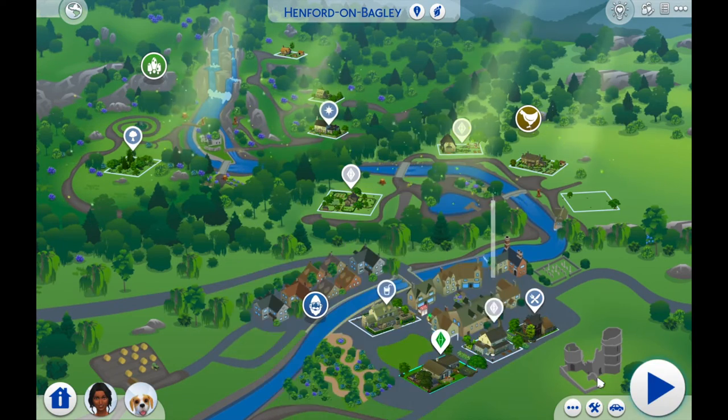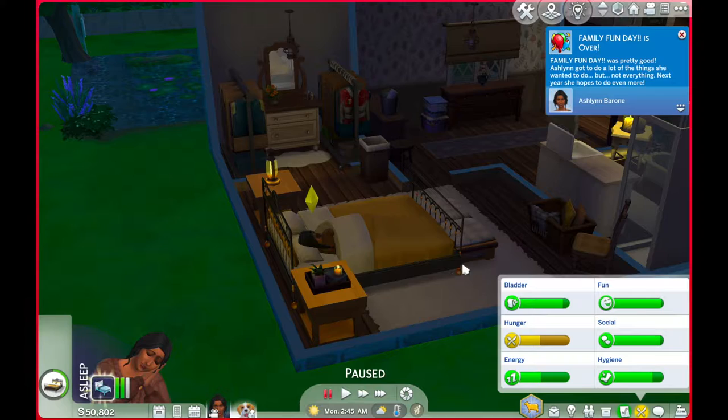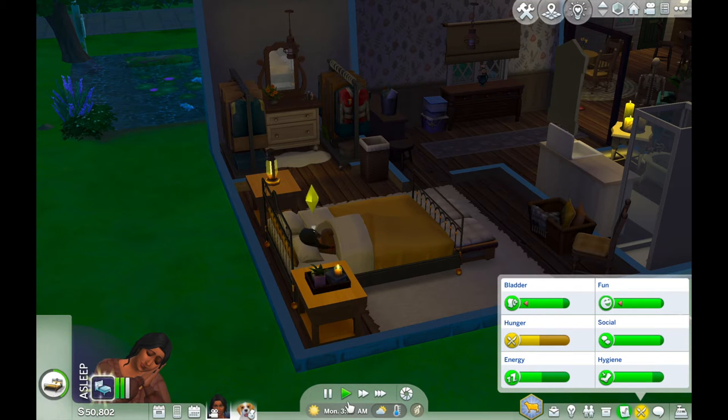There are some updates, y'all! Ashlyn adopted a beagle dog named Beau, and Beau has aged up from a puppy to an adult dog. He can now swim, climb stairs, go for walks, and start learning tricks. If not neutered, he can mate with other dogs. All right, so we've got that taken care of — it's Monday.